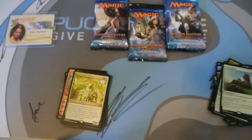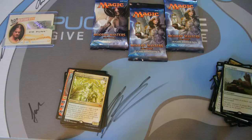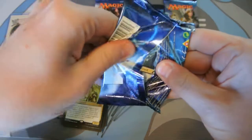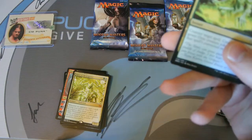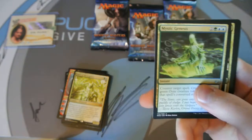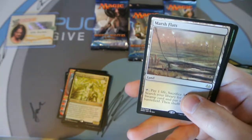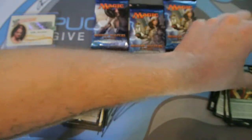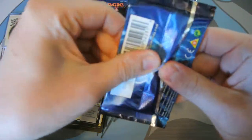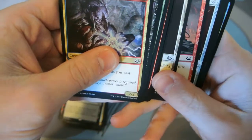That box totally turned around. I think we're even with four packs left — I'm doing that math pretty damn quick in my head, but I feel like we just broke even. Maybe I'll ask Yanni super nice if he'll edit this and put the prices up there so we can keep track of breaking even or not. Another Fetchland and a Foil Druid's Deliverance. This box totally got good. Snappy, Voice of Resurgence — I think we've got three Fetchlands, Goblin Guide, Blood Moon. We don't have a Damnation yet.